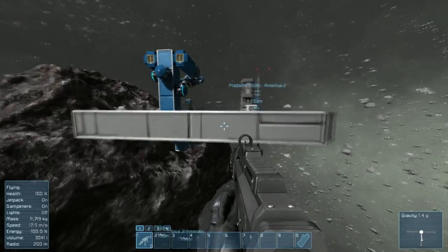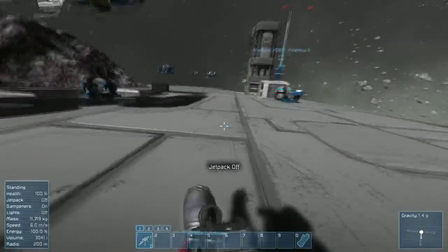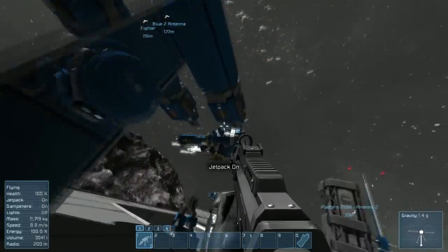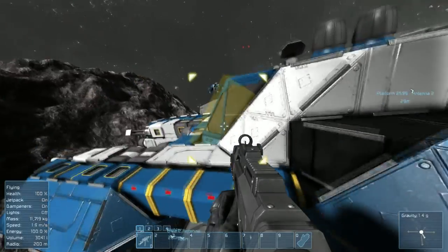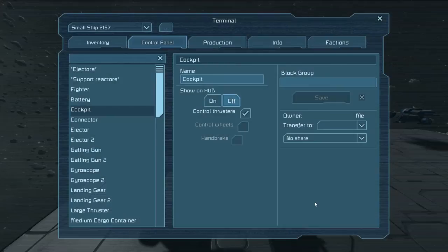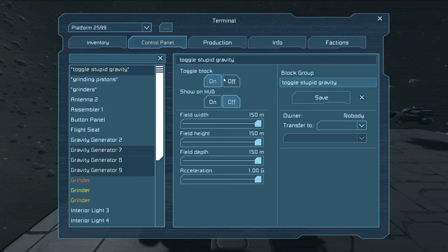Alright, so new things they've added. Ooh, this is brilliant. Whoa, what is up with this wonky gravity field? This needs to go. Luckily for us, there's a ship over here. Since we're denied access to that cockpit — not really, but I want to use the ship — we're going to go ahead and power it on, and with one of the new features, including remote control for ships and stations, we're going to go ahead and toggle the stupid gravity.